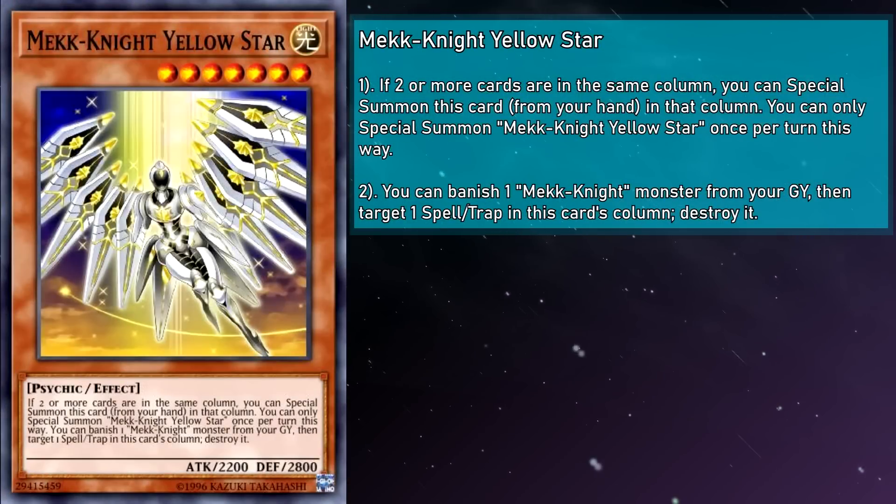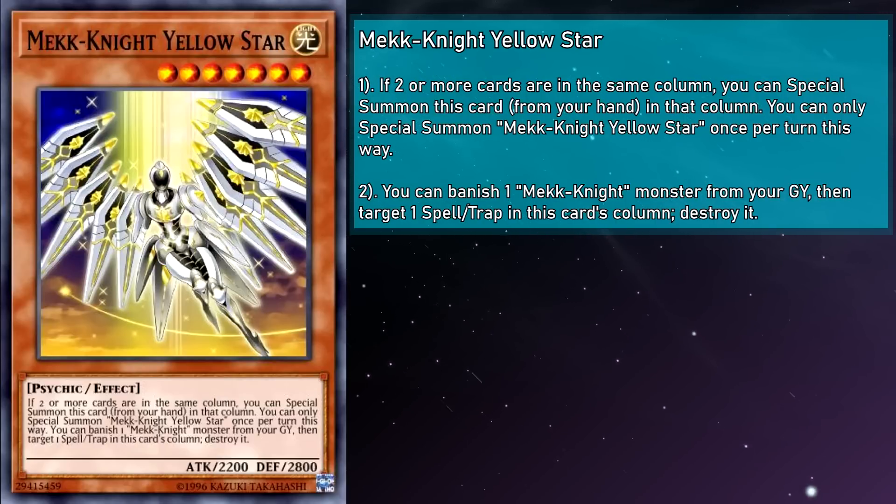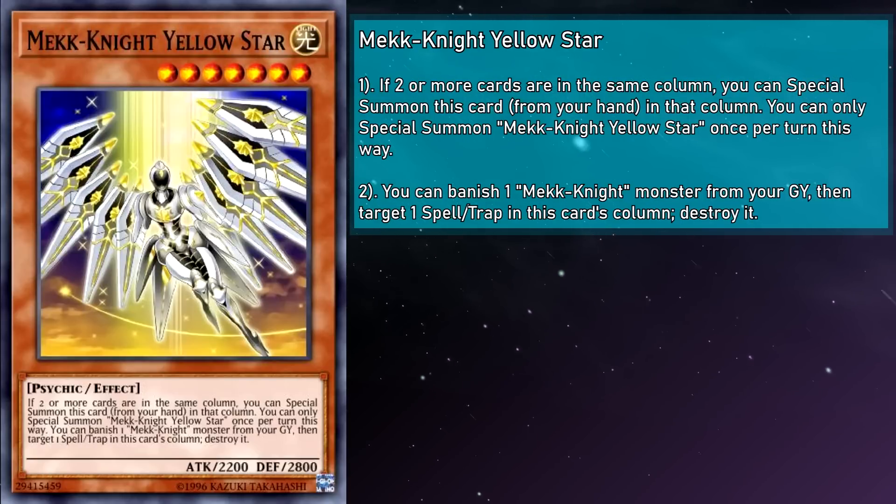Mech Knight Yellow Star is a level 7 monster with 2200 attack and 2800 defense. Like Red Moon, Yellow Star can banish a Mech Knight monster from your grave, then target a spell or trap card in this card's column and destroy it. This is also not a once-per-turn effect, but has a bit less utility since you can't put more than one spell or trap card in the same column. This is more disappointing than Red Moon, having even less of an effect on the board state, and relying more on its level and other attributes to hopefully help as material for other summons.